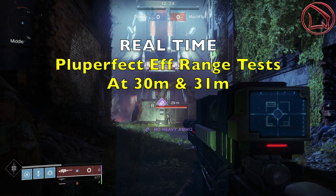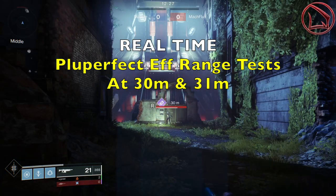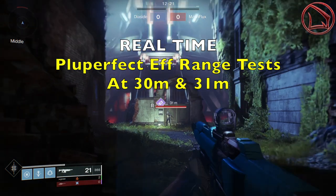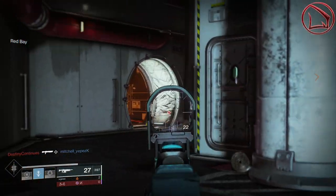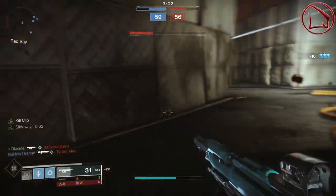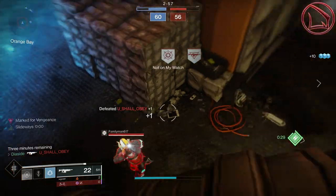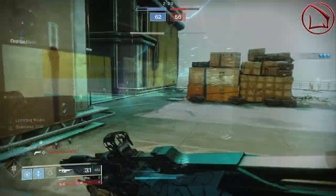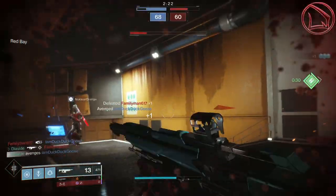First up is the weapon's optimal effective range. Taking out my Darci and aiming at my very good friend MachFlux at precisely 30 meters — you can see what's expected, 36 points of damage per crit. But when I go back just one more meter, lo and behold we get 35 points of damage per crit. The key thing to take away is that this weapon's optimal effective range is at 30 meters. Keep in mind that the one thing I have increasing this weapon's base effective range is Hammer Forged Rifling, which adds 10 to a base stat of 75. Although 75 is very good, this effective range might differ by 1 or 2 meters depending on the roll you have.